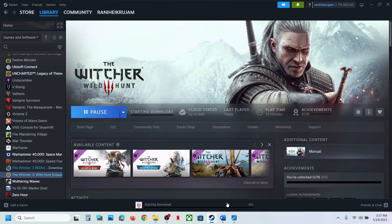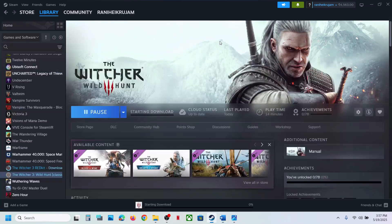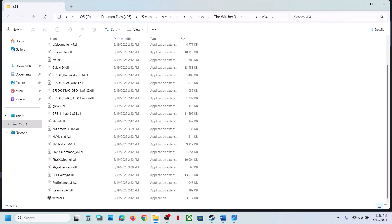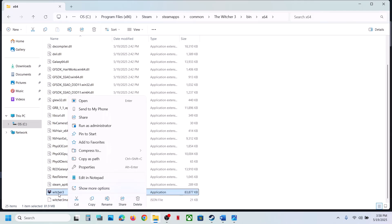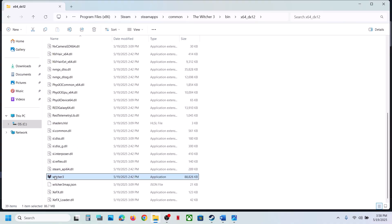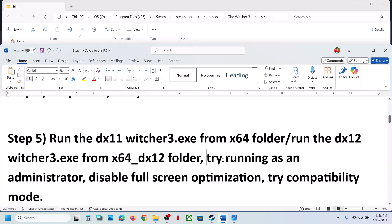The next step is to run the DX11 or DX12 exe file from the game installation folder. Right-click on the game, select Manage, click on Browse Local Files, open the bin folder, then open the x64 folder. Scroll down and you will see the game exe file — double-click to launch. If that does not work, open the x64 DX12 folder and double-click to launch from there.